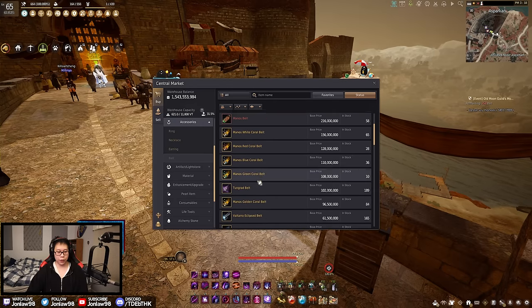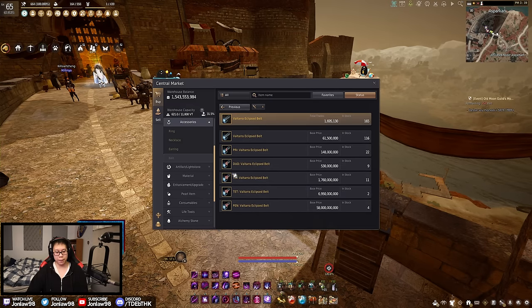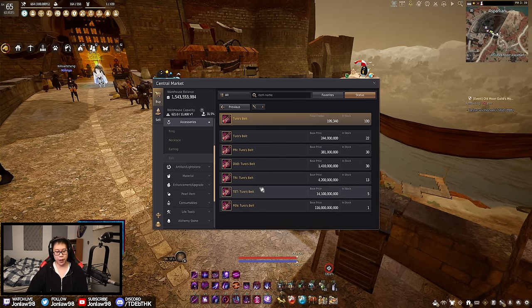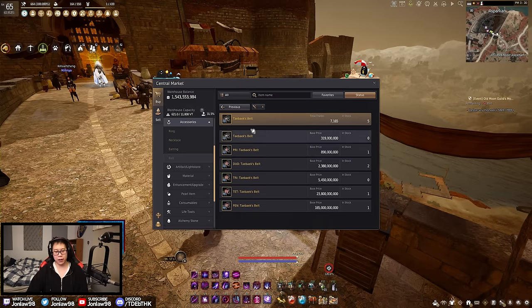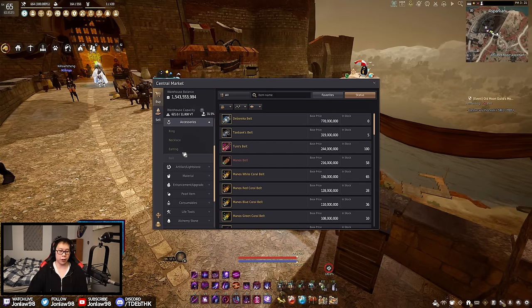For belts, the entry level is a Basi Belt. Voltara is the equivalent of Eye of the Ruin — it adds survivability and HP on top. Tungrad Belt is the one-AP-higher option for glass cannon players. Turo's Belt is the accuracy version. Taybex Belt is kind of a gimmick — I don't think there's any real practical use for it. Deboraka Belt is the endgame full-AP one that is very hard to get — I'm actually working toward that myself right now, but it just takes time.